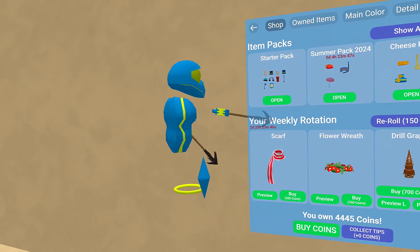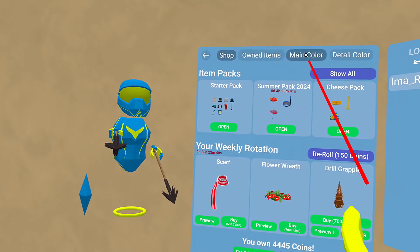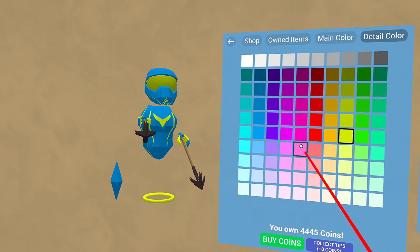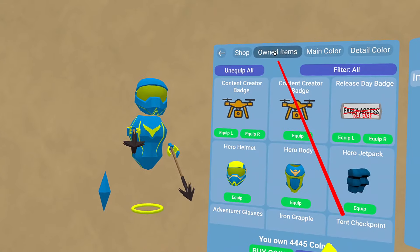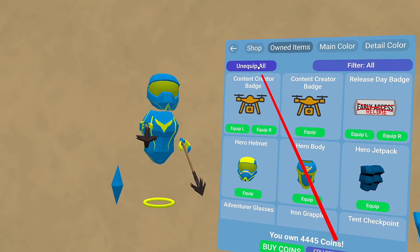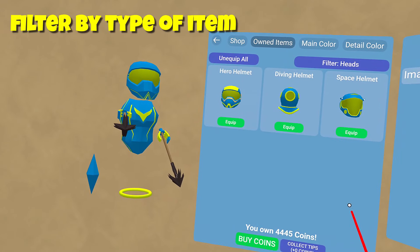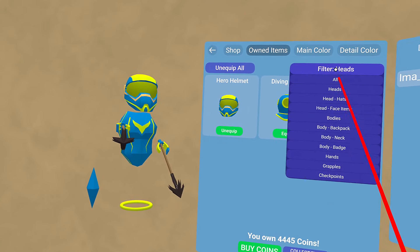Your character picker is here and this is your basic character. The main color is up here — you can change your color if you want, same thing with your detail color. I'm going to just put them back because I like the blue right now. You go ahead and pick your own items — this is everything you own. If you want to take everything off all at once, just hit that. You can also filter: if you want to find heads that you own, click on that, pick it, and equip them right from there.